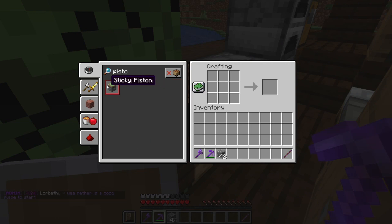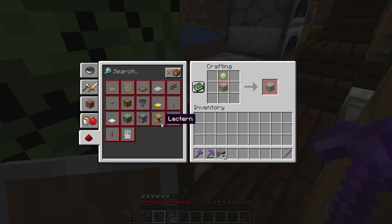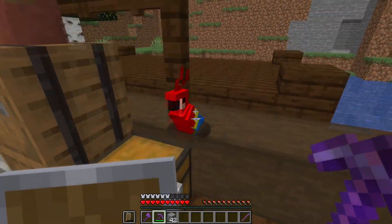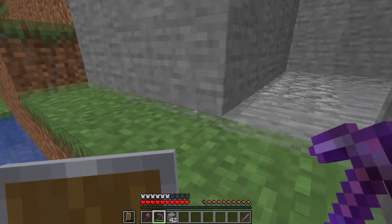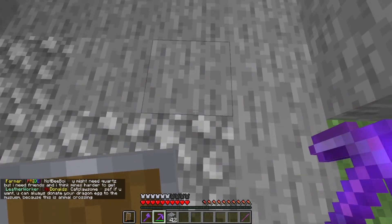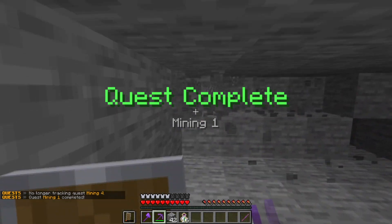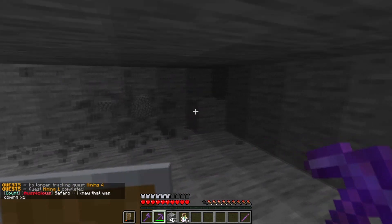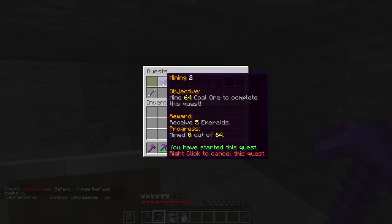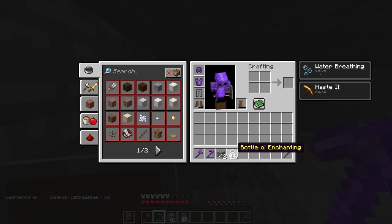Let me try to make pistons — I forgot how to craft them. Okay, we got a piston. I think it wouldn't be too hard to make — I can probably do it here. I want it inside my claim so it doesn't go too far out. Our mining quest is done already, and we earned 16 bottles of enchantment!